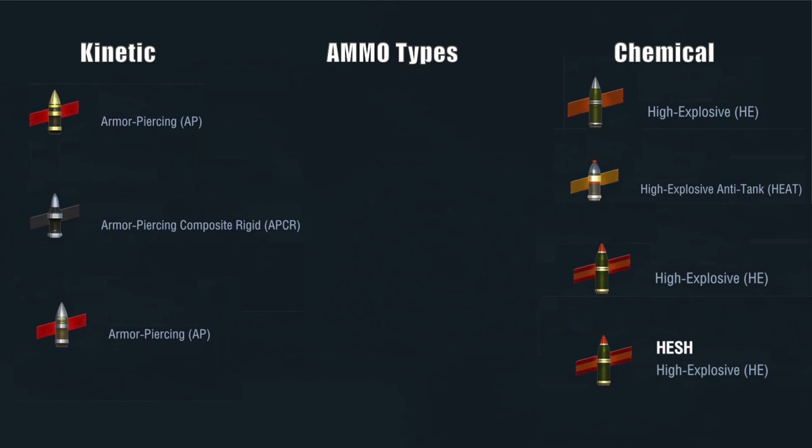Then you've got premium armor piercing, denoted with the red sash and a silver tip. Not many tanks have the premium AP so you won't come across it that often, but it is out there. They all form your kinetic energy rounds.